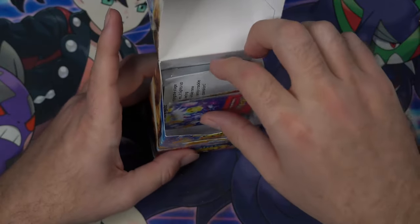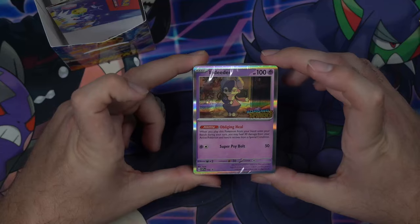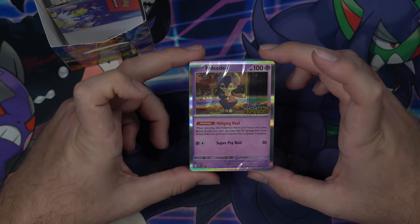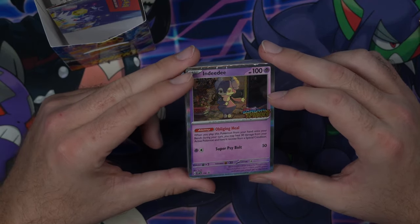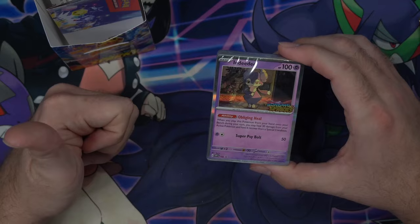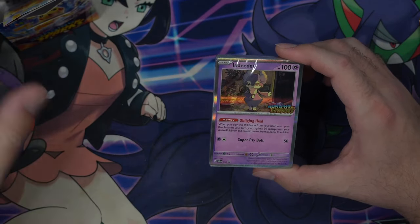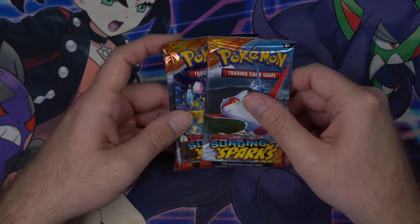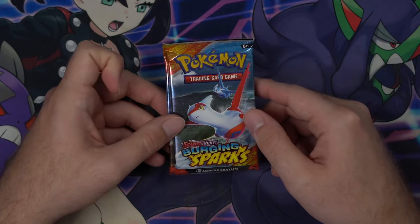It comes with four packs and also a deck, because this is a product geared more towards people actually playing the TCG. We got the Indeedee promo card — it comes one of four, and this is probably the last one I would want. Sorry Indeedee. There's a Gouging Fire, a Chien Pao, a Magneton, and an Indeedee, and I would have loved any of the other three. But anyway, let's open some packs.